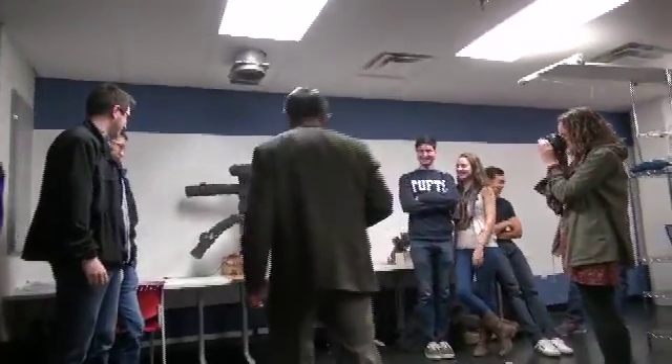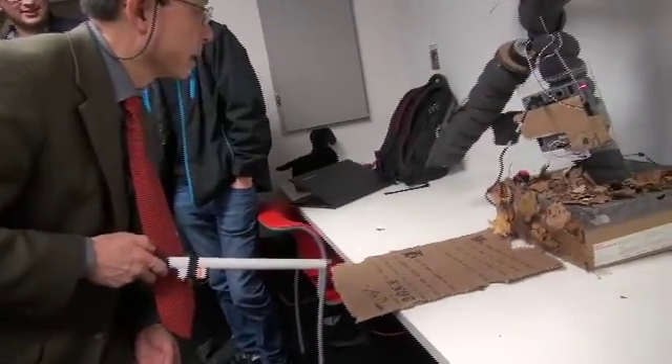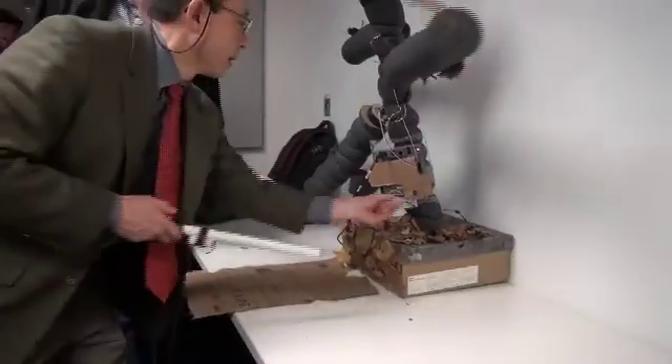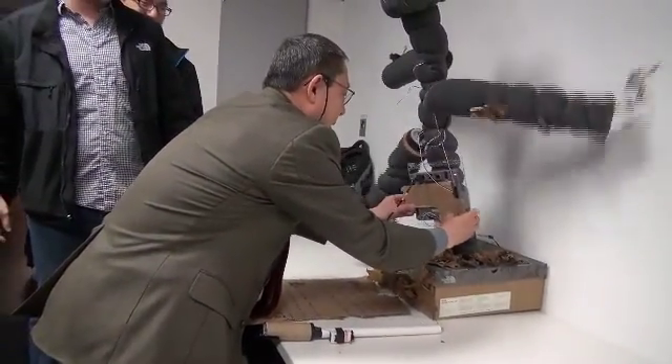What a lovely looking tree. I hope it doesn't try to kill you. I have no idea. So that right there at the base of the tree is a knot — a tree knot. So what do I do? I just take it out and press it. Look at that. All right. There we go. Yay! Thank you!